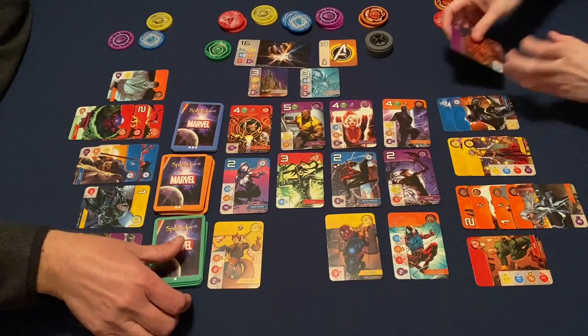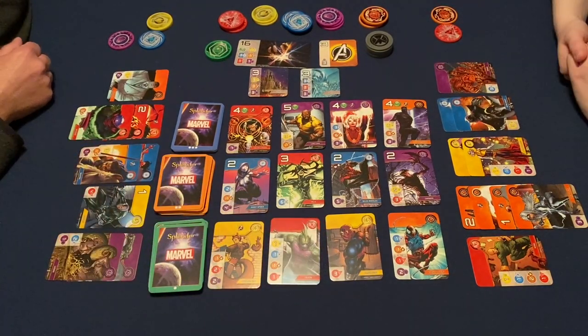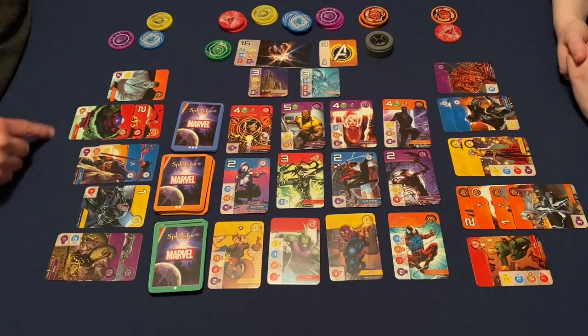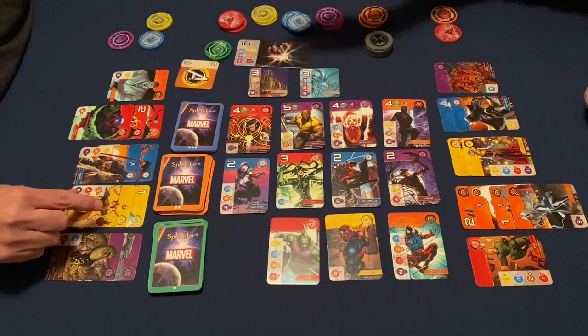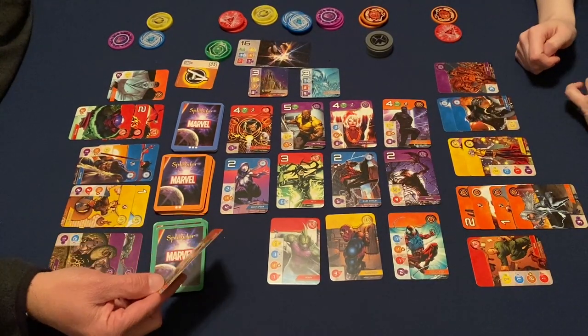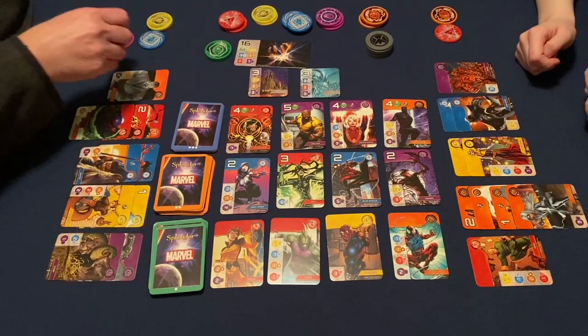I'll take Kraven — that gives me another purple. Orange, two red, and two purple — I'll take Squirrel Girl, which will give me three Avengers symbols, so I get the Avengers token. And we've got Crystal. I don't know Crystal. Don't either.